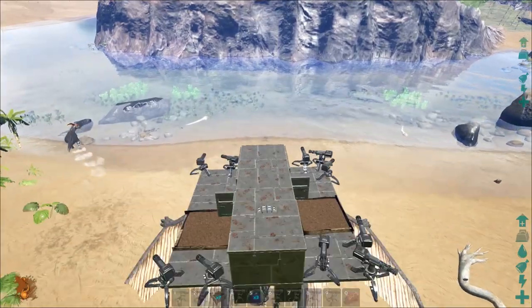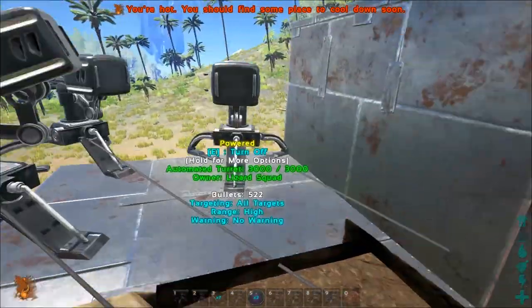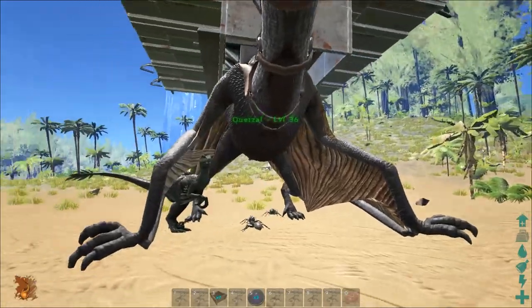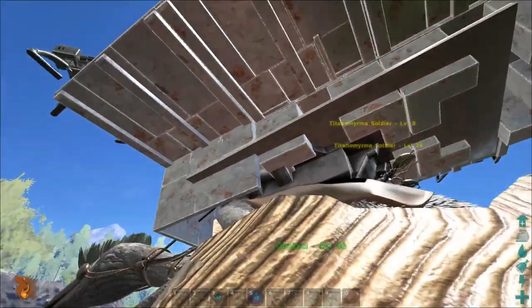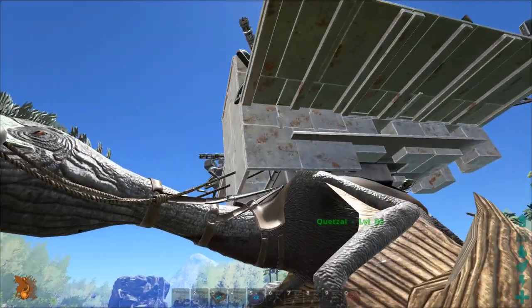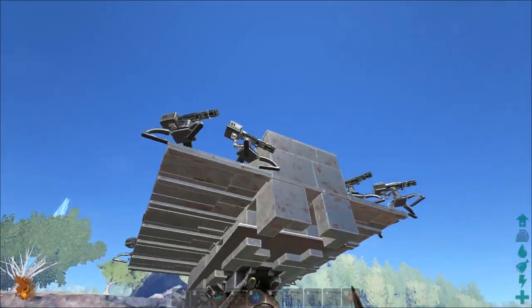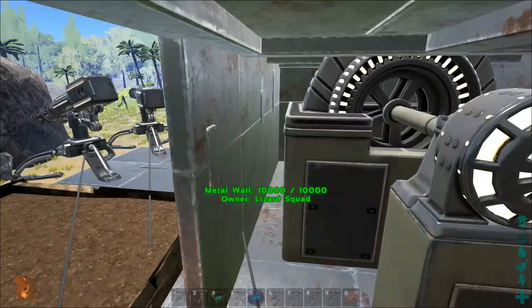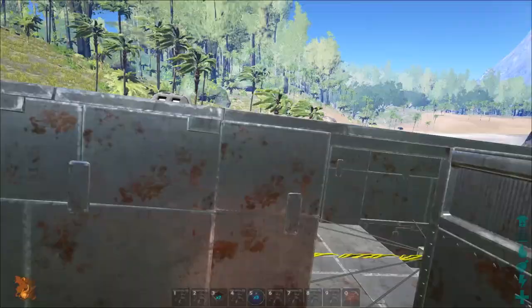You could just leave an opening over here if you want to. What I did was I placed a foundation here and a foundation there. You could probably take these metal walls off the inner shell if you don't want to protect yourself, so you can lay more stuff down. Then I covered the box up top and laid the ceilings out on the side. And that's pretty much it — you can see what I did. That's the war quetzal.